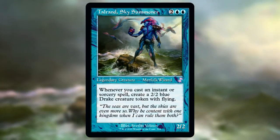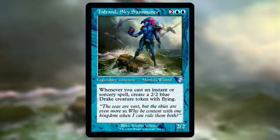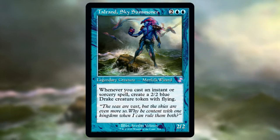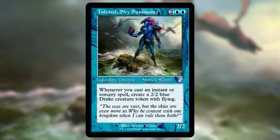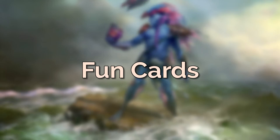That's the broad structure of the deck: a lot of counterspells, a lot of draw, a lot of cantrips, some interesting choices of ramp, limited board wipes — but there is also some spice. Maybe not spice — more like pet cards. My favourite cards, little cards I like to play with that I like to throw into some of my decks.